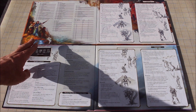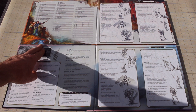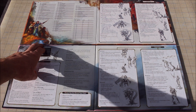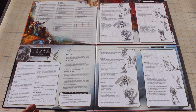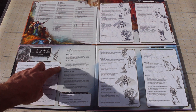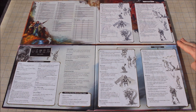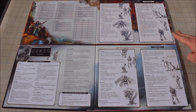Looking at panel one: the original has information for NPC creation and a name generator, which is more useful for an improvising Dungeon Master than a new one. The reincarnated panel one has combat actions — perfect for a new or tired Dungeon Master — plus long jump, high jump, and suffocating rules, which nobody ever remembers. Panel 2 is exactly the same on both screens, which is good because conditions are something nobody ever remembers.